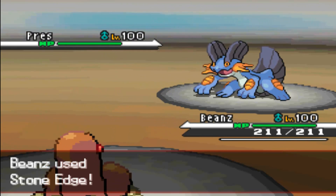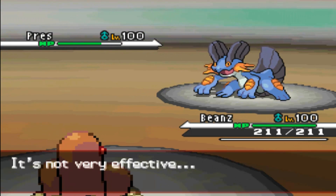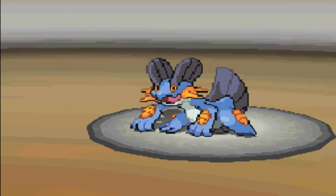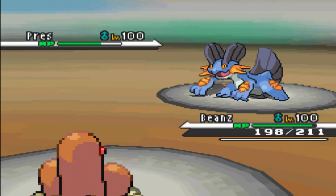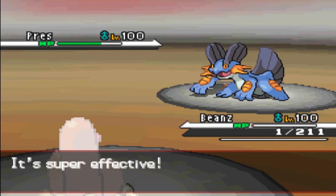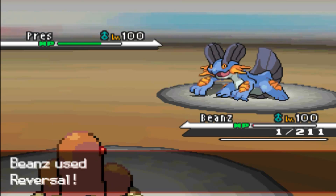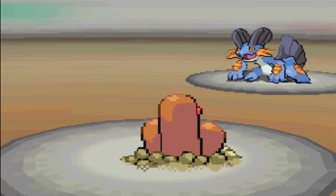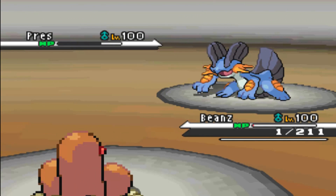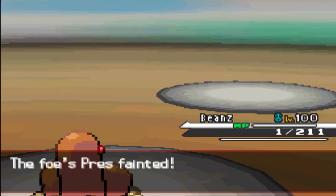I led off with my beans and misclicked for Stone Edge. When I was filming, the touchscreen and my camera were very close so I kind of leaned my finger over towards Earthquake and pressed it on the way over. So that was all good - it was a crit anyway. So Aquatail is going to take me right down to my Focus Sash of course. Dugtrio's got horrible defenses. I'm just going to go for Reversal here because I'm on 1 HP so it should do a fair amount of damage even to a Swampert. So I get a massive crit here which is awesome - you never ever see Dugtrio take out a Swampert. Which was a pretty cool start.